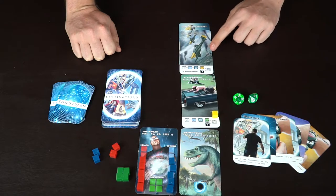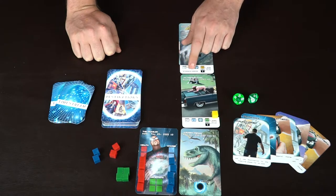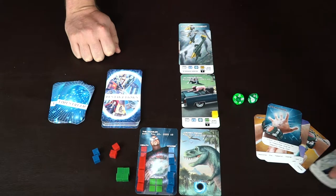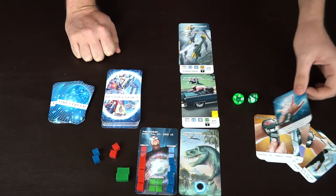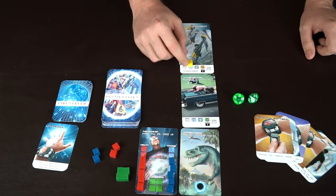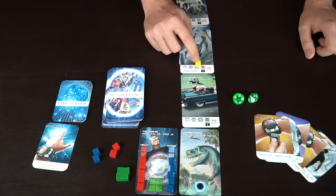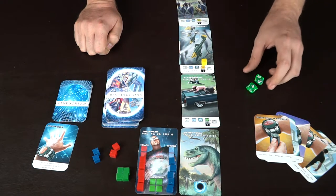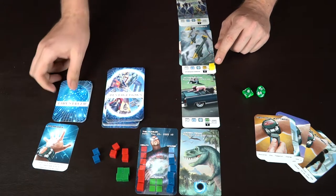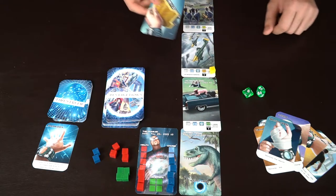Now we're going to look at our hand. Sometimes a destination is going to have an asterisk, and it'll tell you what you need to do in order to suffer that effect — for example, to discard all your temporal batteries. But luckily, we have the Paradox card here. We can simply travel to a destination without paying the time stream cost or the temporal charge cost. We'll move this here and add another card out. Then we go to the risk: 75% needed — we rolled 48, so that's going to cost us two more damage. Then we gain another time stream card and collect any time fragments, provided we accomplish the goal.